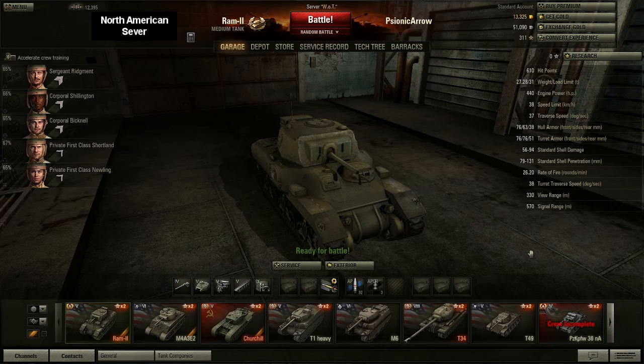Hey guys and gals, this is Scionic Arrow and this is the Ram 2, American Tier 5 Premium Medium Tank. The basic description is that this is just like a Churchill, except it's faster and has less armor. That's pretty much it.